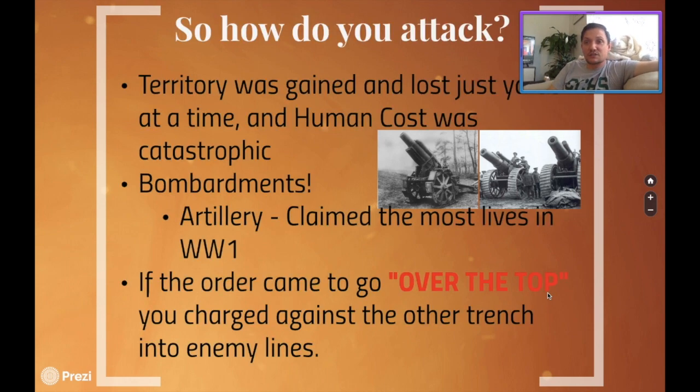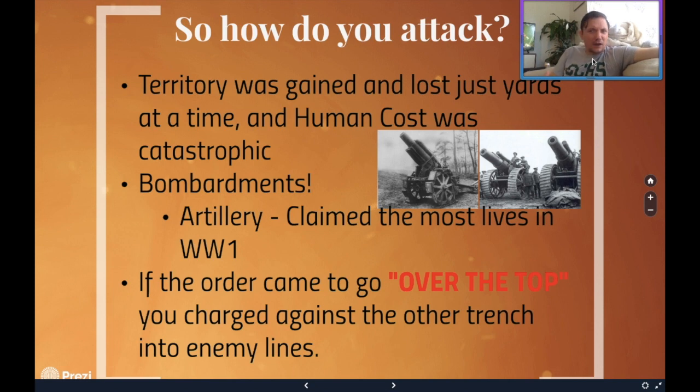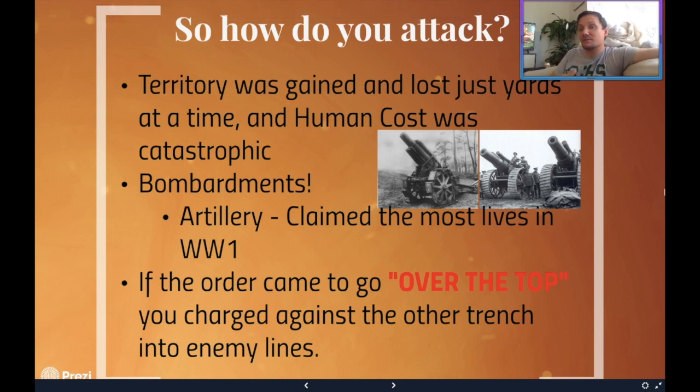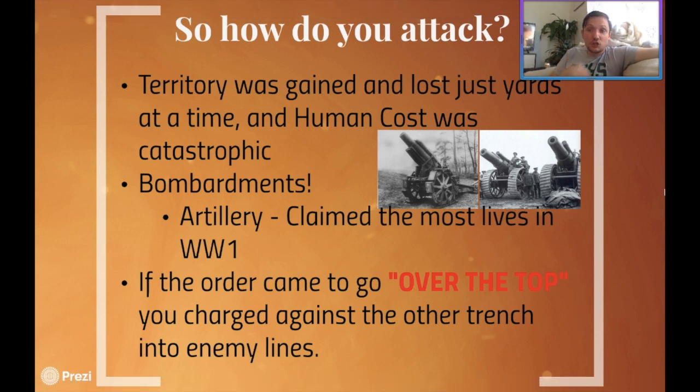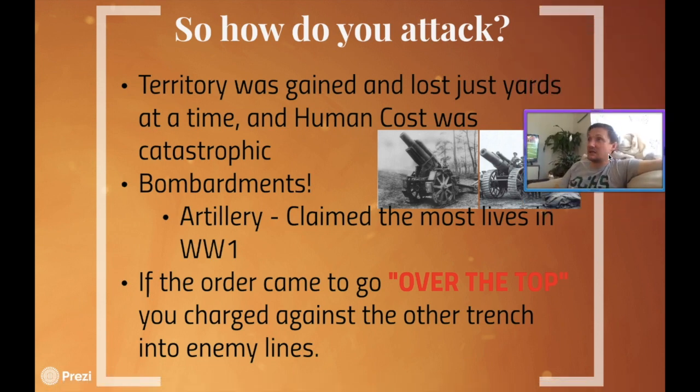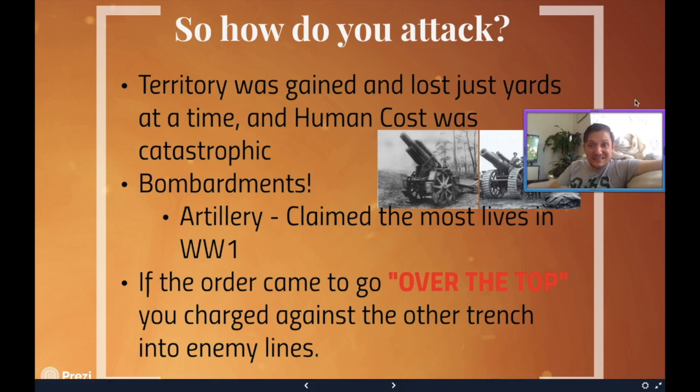Right now the best question is: so if you're stuck in this stalemate, how do you attack? What do you do? Because territory was only gained and lost at yards at a time. And even when territory was gained, the human cost was catastrophic. We'll talk about one of them in particular today, which is considered to be one of the best tactical moves ever by Douglas Haig, who I think is more the butcher than the hero.